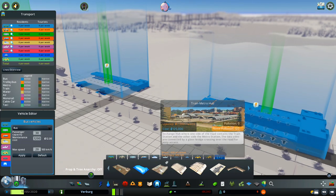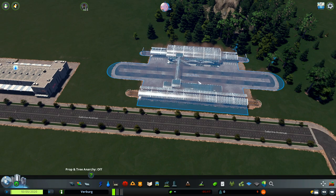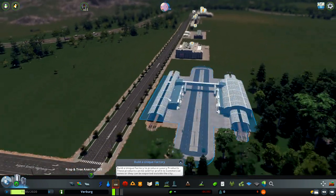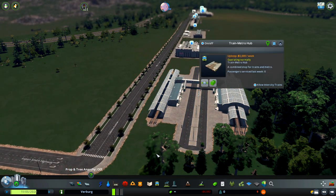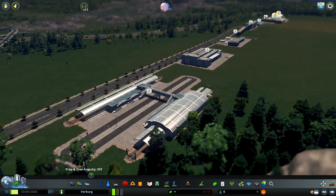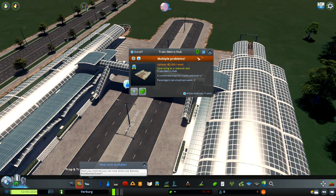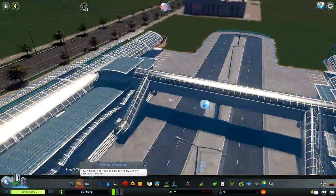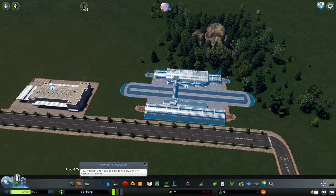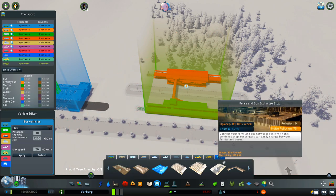We have another design combination here: a combination of the buses and the metro line, and also a combination of the metro line and the train station. So if your people are moving into your city, they can go by train, travel over a really nicely designed bridge over the roads, and take the train wherever they want in the city. Really, really nice idea and I totally support it.